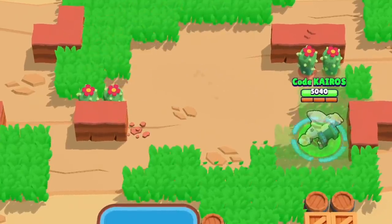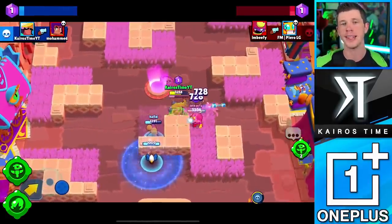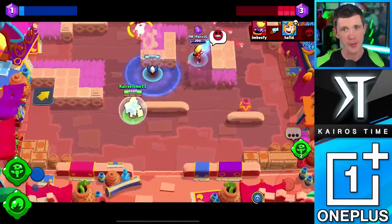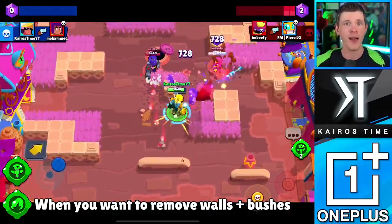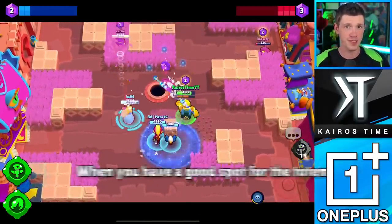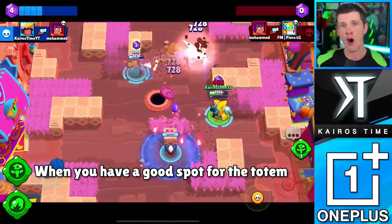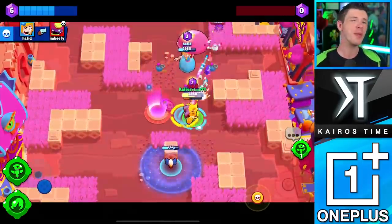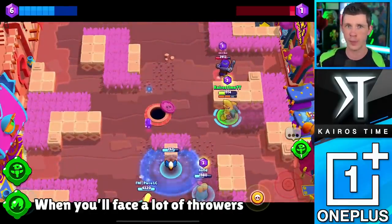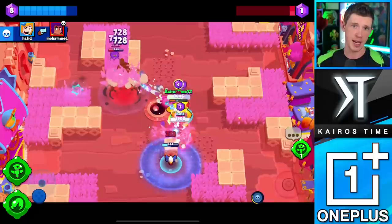Now let's compare Bo's gadgets and star powers so I can recommend the best build. The choice between Bo's gadgets depends on a lot of factors. If you're playing a map or mode where it would be ideal to get rid of certain walls or bushes, you should go with his Tripwire gadget so you can do this without waiting for enemy brawlers to trip the mines. But if the map has a nice place for your super totem that is difficult for enemies to reach and you're unlikely to face throwers, you'll want to go with the Super Totem gadget for how much value it provides your entire team. If throwers are very prevalent, use Tripwire since throwers counter his super totem and Tripwire will help Bo remove walls that would otherwise benefit enemy throwers.